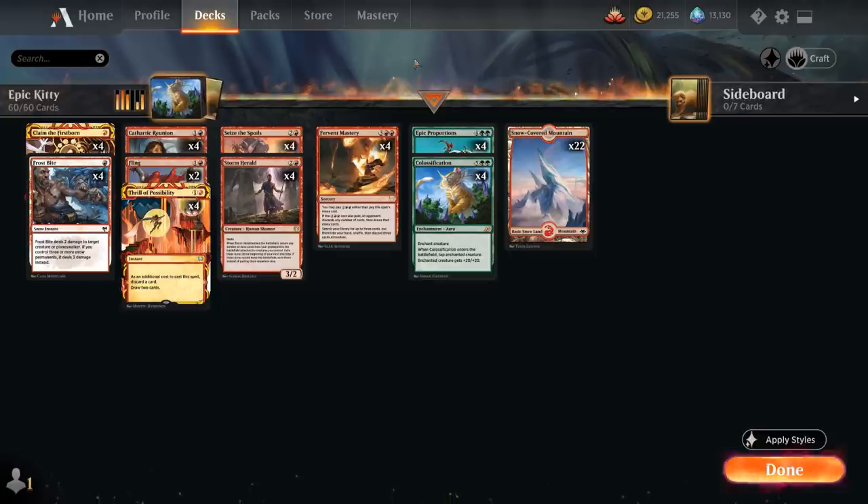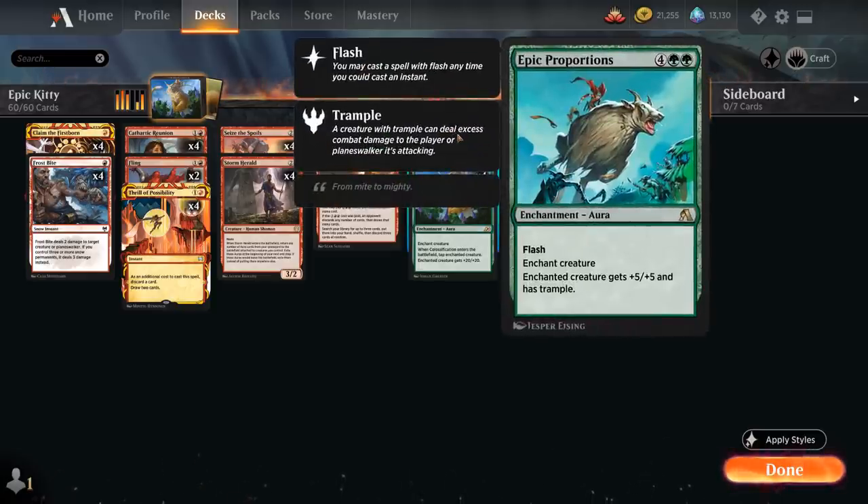Another enchantment we can bring back, especially useful if the opponent has blockers that could get in front of our very large Storm Herald, is Epic Proportions — one of the cards included in the free starter decks that you can craft additional copies of using wild cards — giving the enchanted creature +5/+5 and Trample.